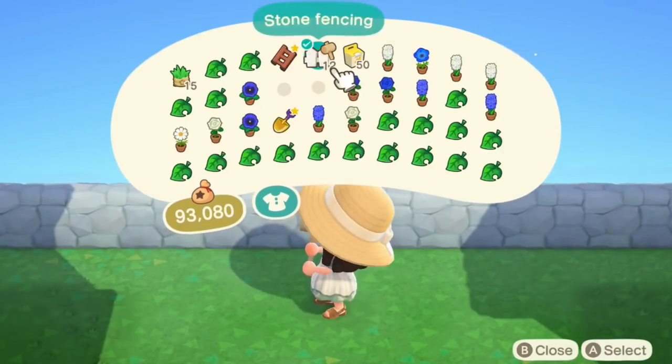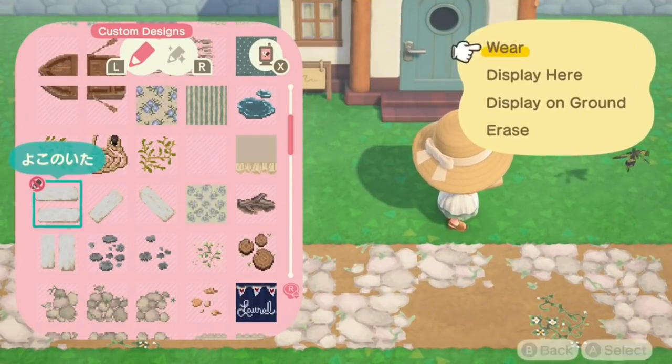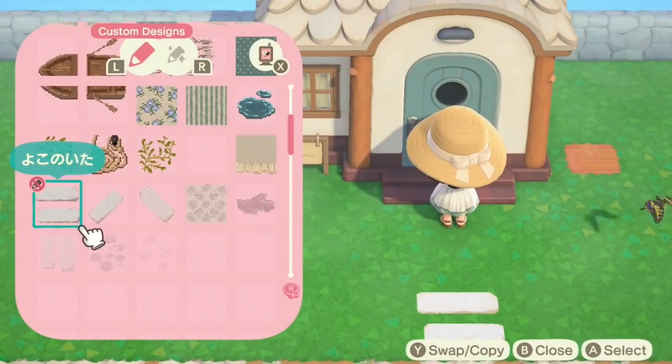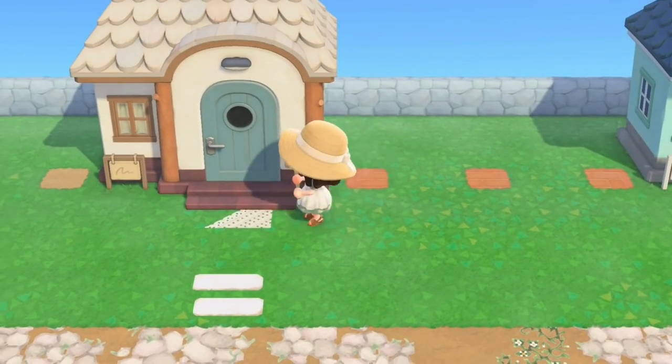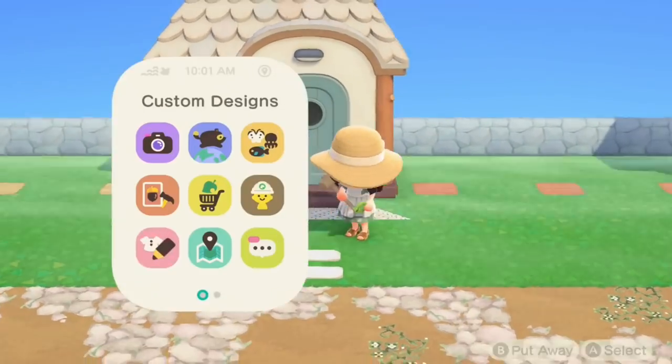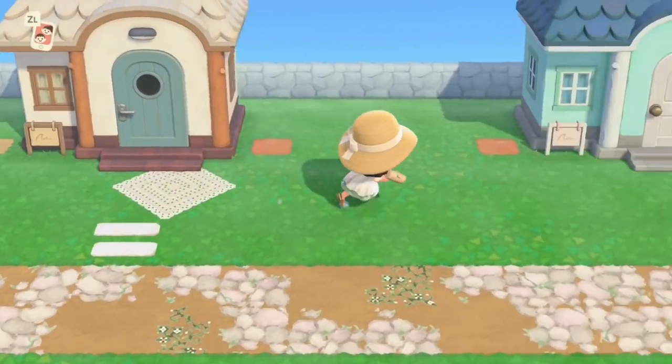I haven't actually told you which houses these are. So this one here is Skye's house, and I'm just going to do some bits leading up to the house, give them a doormat and things — just make it feel a bit more homely. For Skye I'm going in with the diagonal rug.